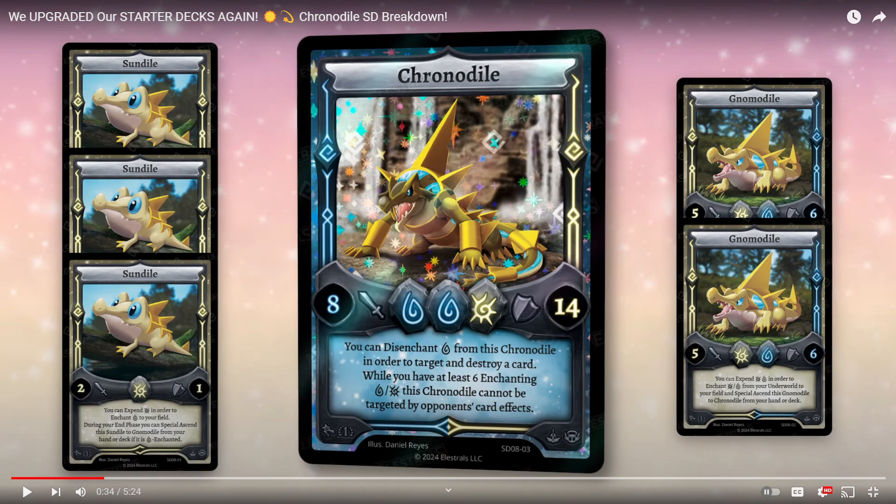You go Tad Puff into this, expending to get three on it, then Special Ascend to Nomodial to get four on it. If you also open Poseidon, you're in a great spot. If you open Tad Puff, Nomodial, and then either Plucky or Poseidon, you're already in a great spot. You can also go Apollo in that case — but actually I would go Poseidon, because Poseidon can nexus onto the Chronodial to give it an additional water so it can pop a card. That might be insane. I might actually have to play Chronodial — this might be my solar deck, well mostly water but maybe more solar.